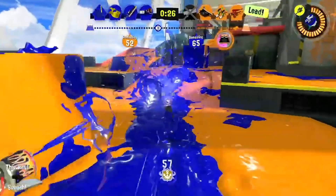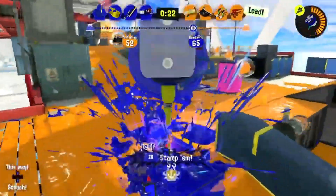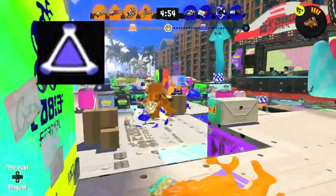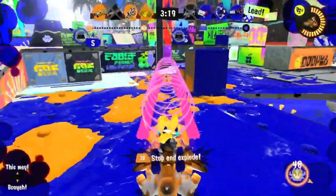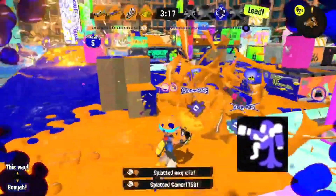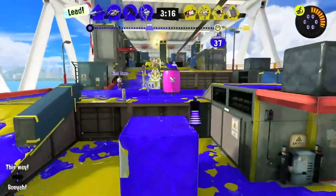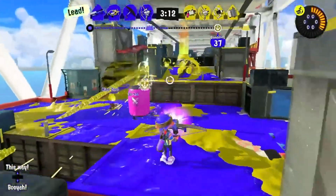The Splatbrella is a really cool weapon concept, but it does have a lot of weaknesses. I feel like pairing it with a lethal bomb like Splat Bomb could help it close the gap on enemies. And Inkjet could be really good for it too, since the Splatbrella sometimes struggles to approach backline weapons, and Inkjet can quickly take them out.